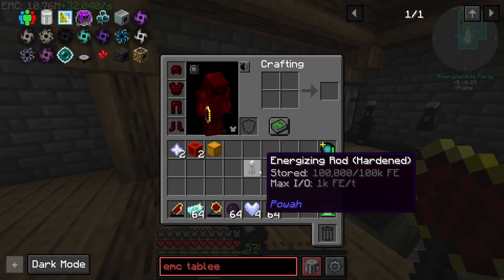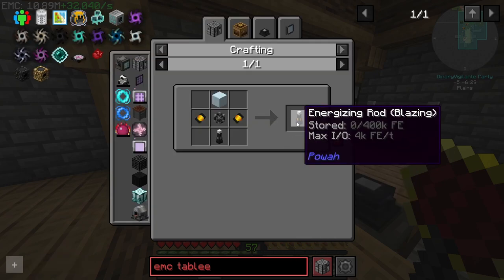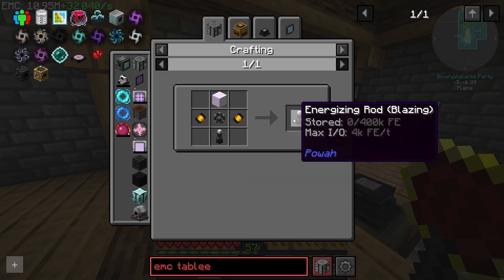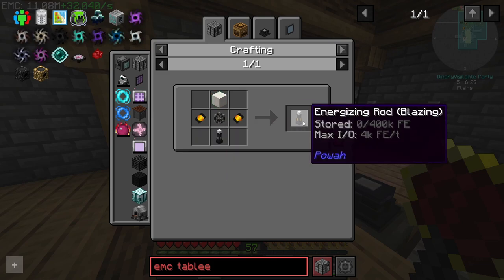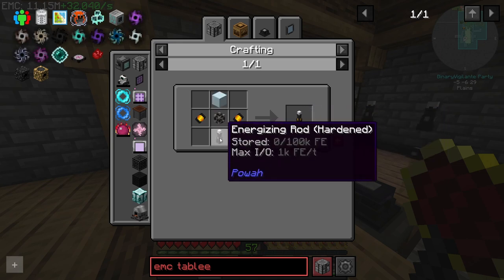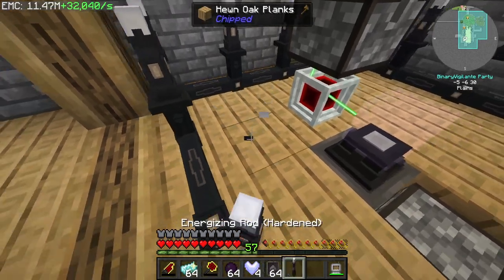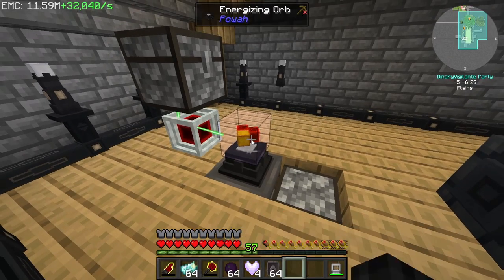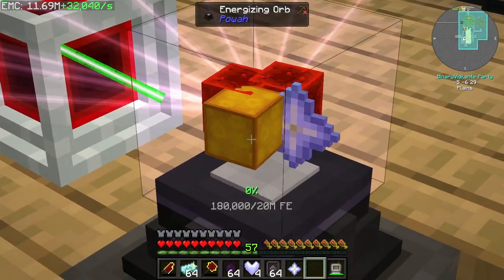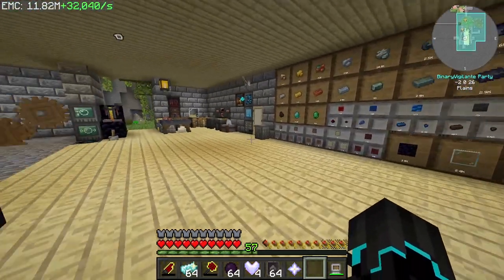I'm wondering if I can upgrade these — these are hardened energizing rods. Blazing might be better, because that multiplies the amount of energy it can actually output. I'm not going to worry about that right now because that is going to take a lot of time. It needs to store up 20 million FE. This is going to take a little bit.